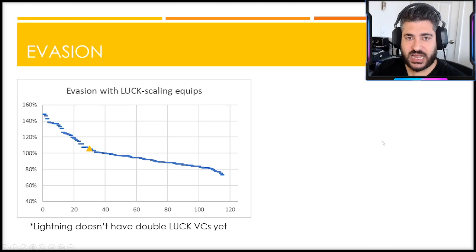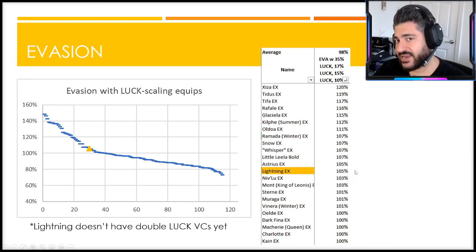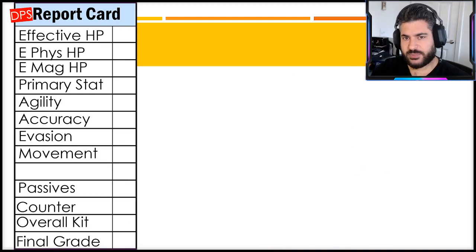For evasion, there's an important thing to remember: Lightning at this time does not have her own 35% luck card. The total max evasion shown takes into account a 35% luck card, 17% luck, and the trust stone luck - so we're actually overstating Lightning's evasion at this moment. Once Lightning does get that card, she is technically an evade candidate in rare instances, but certainly not to be relied upon - though it's more than you can say for most Lightning units.